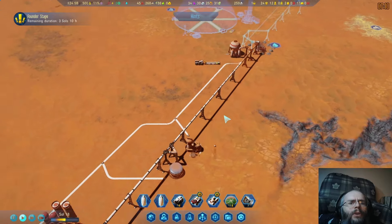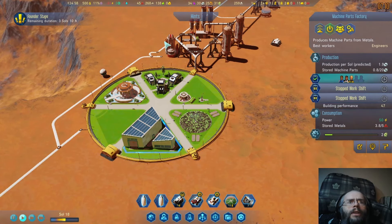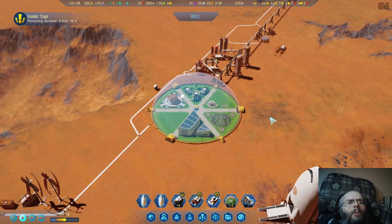Part of that was some prefabs I bought from Earth, including this lovely factory, which we absolutely will want, but at 50 power we do not want it right now. So we're going to shut that off, and all of a sudden our power situation will be so much better.